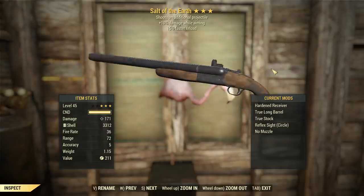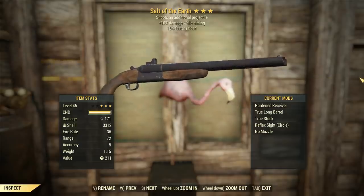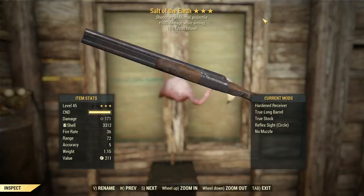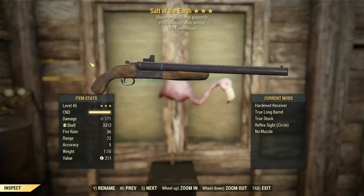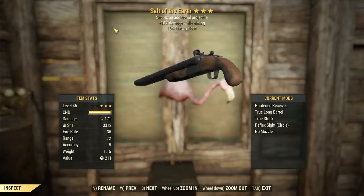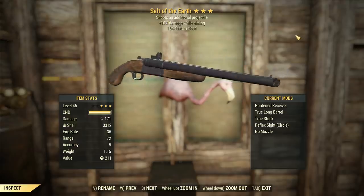G'day, this is Captain Noob, and this is Salt of the Earth. This week's survival mode challenge weapon — what you are looking at here is a two-shot legendary double-barrel shotgun with 10% more damage whilst aiming and 15% faster reload.